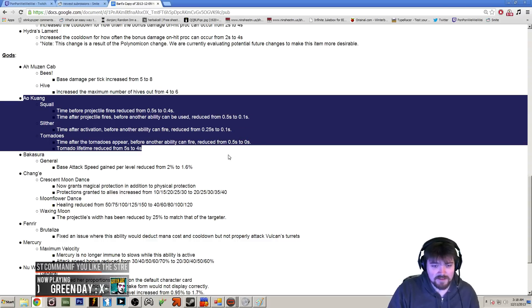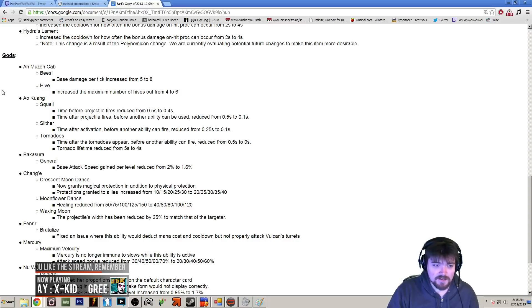Ao Kuang got some really big changes, and this is apparently the new direction they're going with skills — Ao Kuang was just the first to get treated with it. Basically, if you were to cast Squall, his one, and then you wanted to cast a tornado right after, there used to be a small delay you couldn't bypass. They've effectively removed it. There's still some delay on some skills, but now you can chain your spells together really fast, so expect Ao Kuang to be more devastating — he can land 1-3 combos a lot easier.